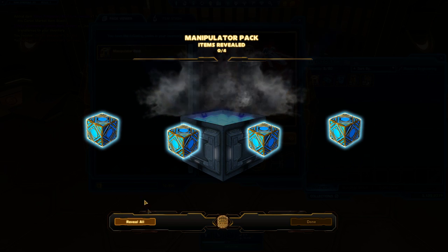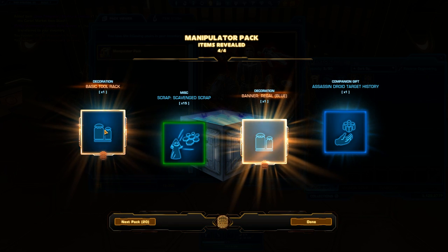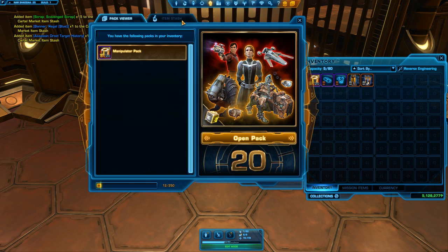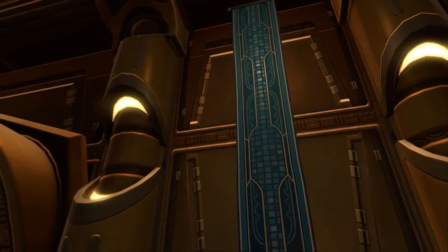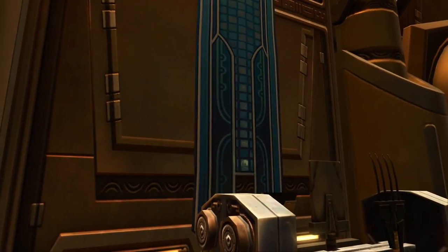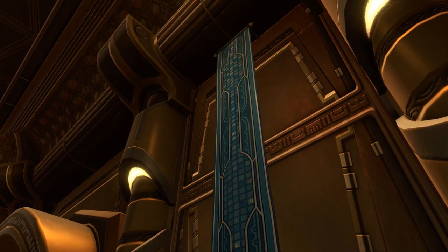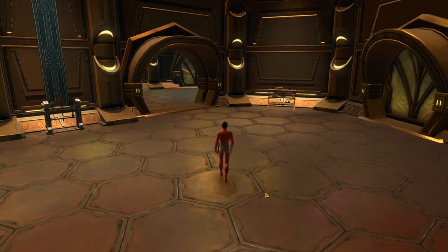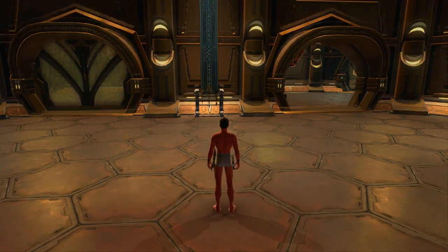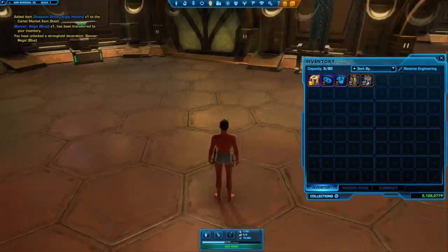I keep getting the same items - and a banner, Regal Blue! I really like this. I love how the light bounces off it and reflects. That is superb. Is this a brand new theme they've made for this pack? It would be nice if it could sway in some sort of wind - like the little pieces of cloth do on Tatooine and the Tatooine stronghold. But that banner is superb, and there are different colours available judging by the brackets.